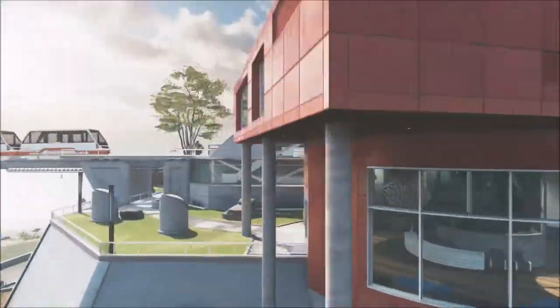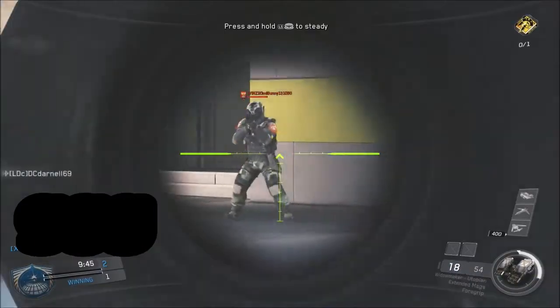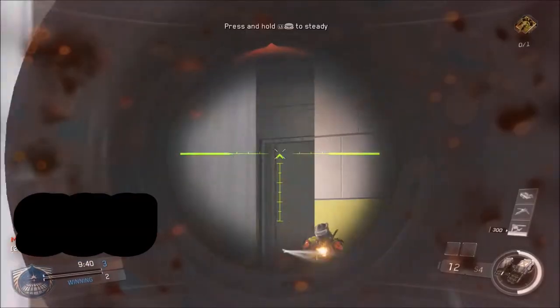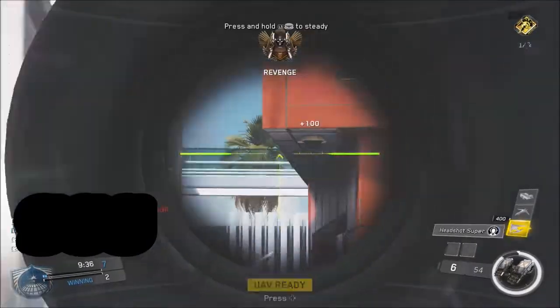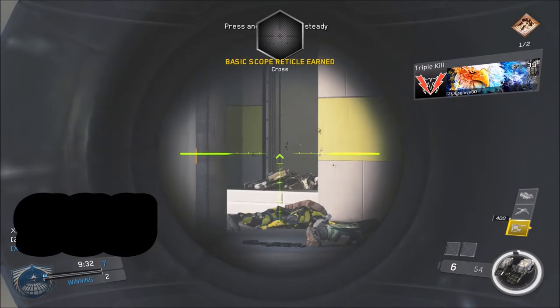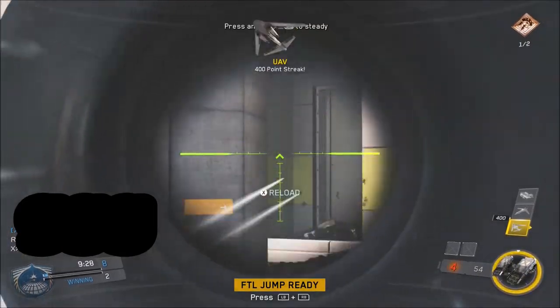We are now going to watch a video by one of my subscribers where he drops a sniper nuclear within this glitch, so this does prove that it is possible to do this glitch online, but there is a giant chance that you will be reported and you will get banned, so I would do it at your own discretion. I decided to blur out his name to protect him from Infinity Ward and other players that watch this video that would like to report him, but it is a really good video, so I do encourage you guys to watch all the way through.